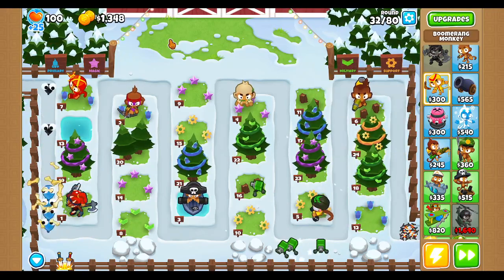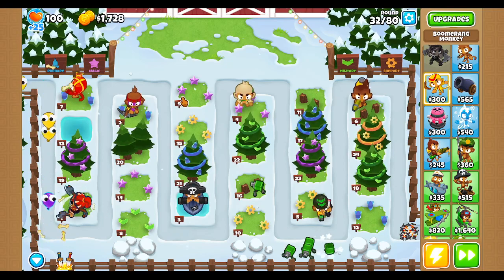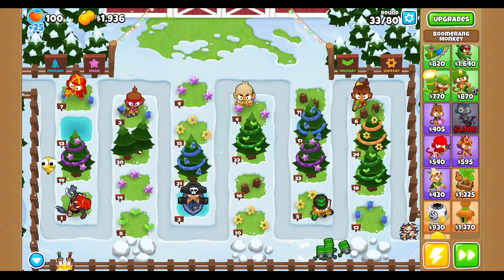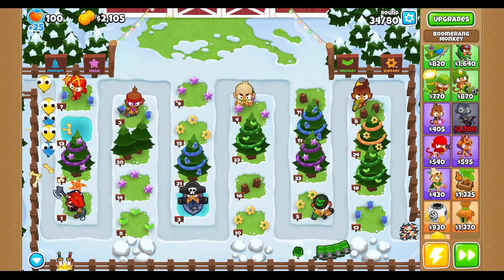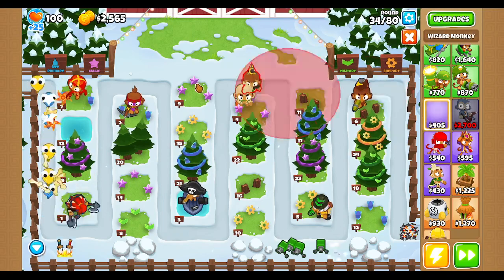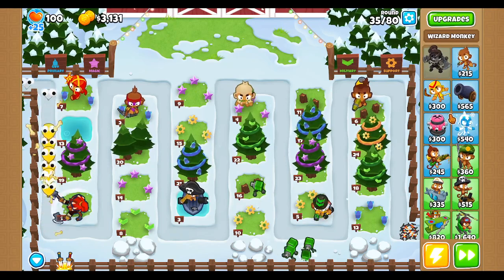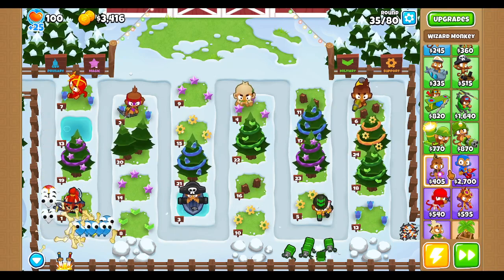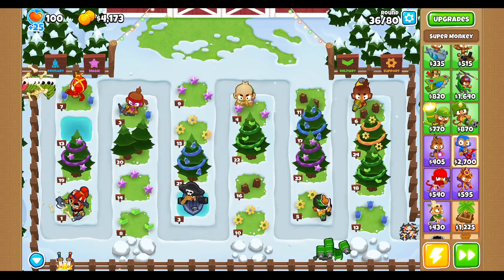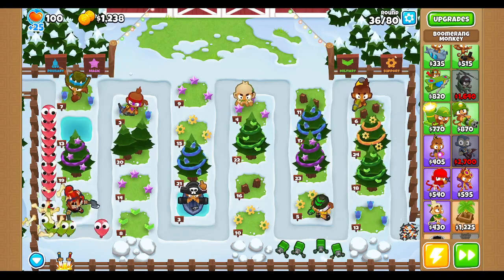As soon as the new boss comes out, expect me to try and beat it, because I've been looking at it. This has to be a demo for you to understand. Because the boss — I forget what it's called — will create a shield and be immune to certain monkeys. Like, it can be immune to magic, support, military, primary, and all those. So this has to be like a template to tell you that that's going to happen, because I can place a super monkey here but not here. That has to be the reason why, so players understand and can get used to it before it actually drops.